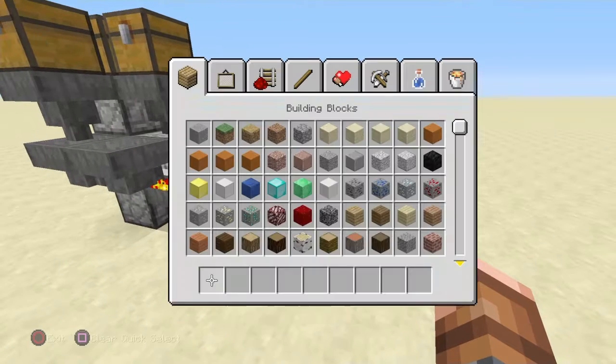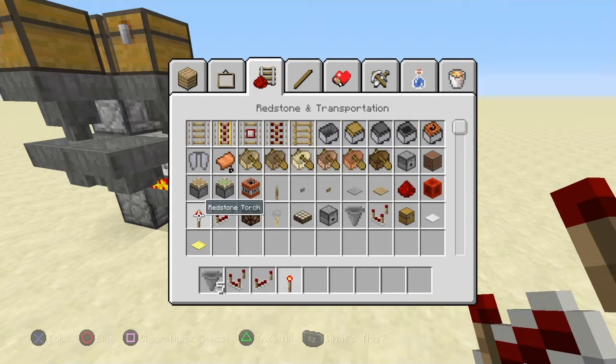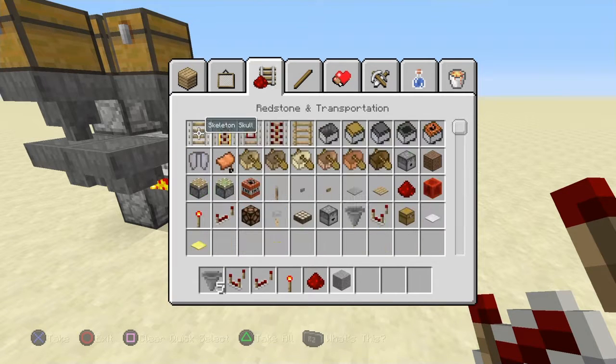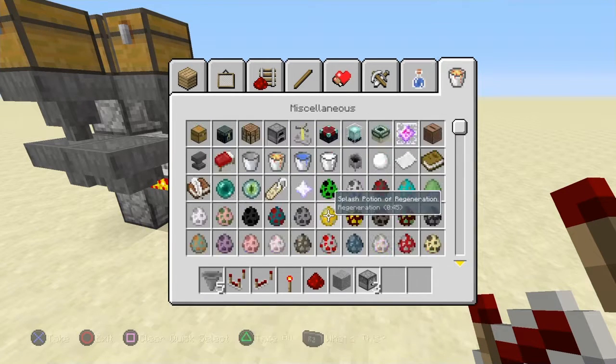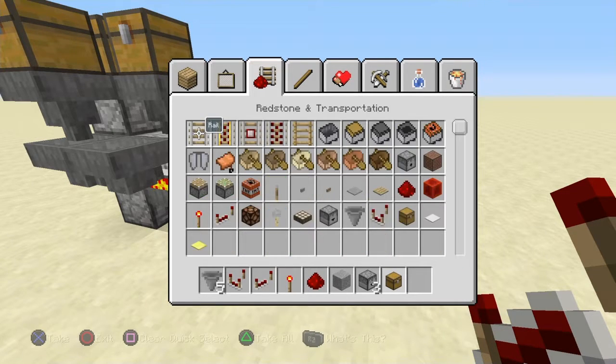It just takes a few resources. You're going to need yourself five hoppers, one comparator, one repeater, one torch, one redstone, one block of choice, three droppers or three dispensers — either one works for this design — and then you're going to need one chest and two trap chests.